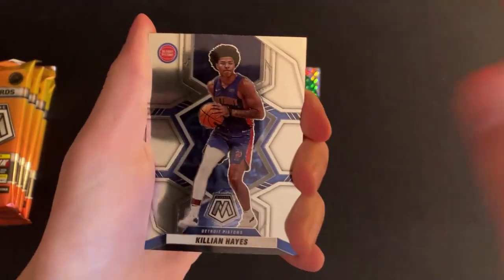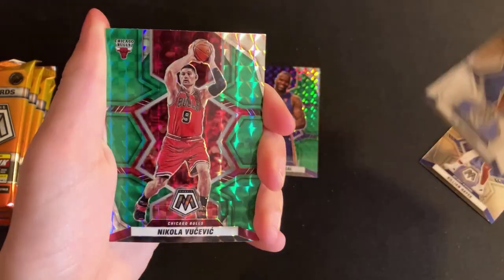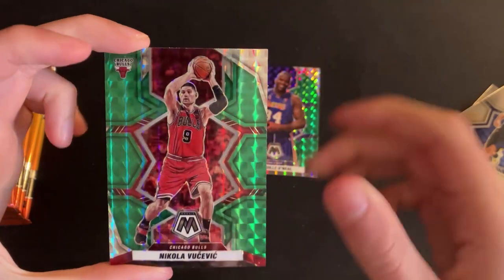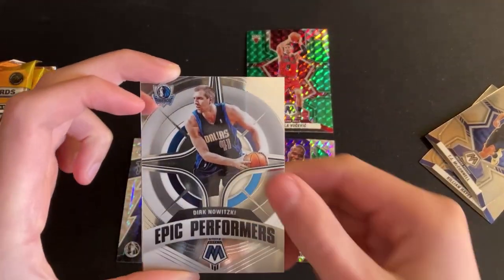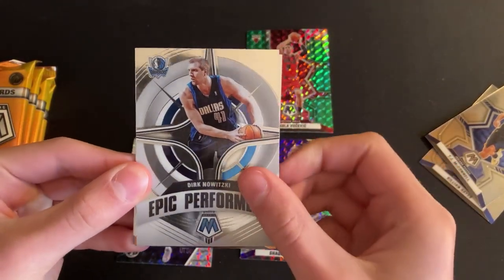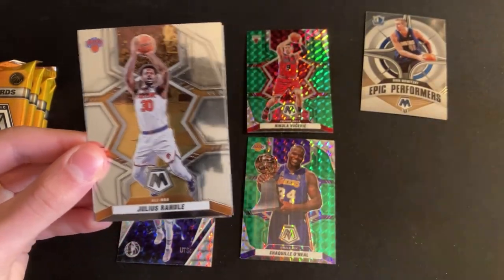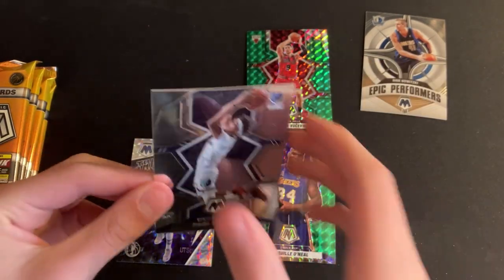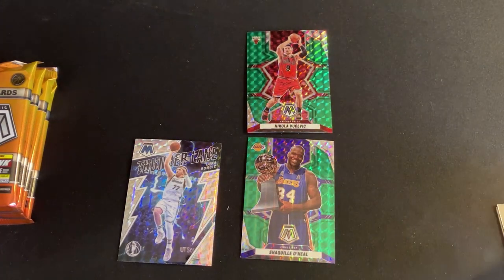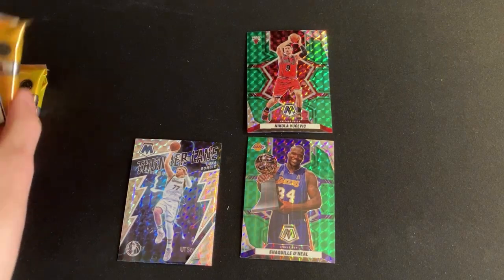Pack number two: we have Killian Hayes, TJ McConnell, and — oh nice — a green parallel of Nikola Vucevic for the Bulls PC! We also have a Dirk Nowitzki Epic Performers, an All-NBA Julius Randle, and a rookie of Ziaire Williams — not a bad rookie. So that's three parallels so far and I like that Vooch for the PC.